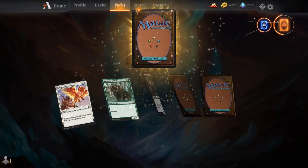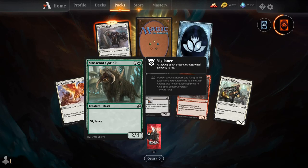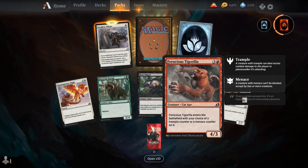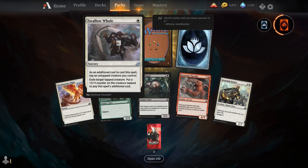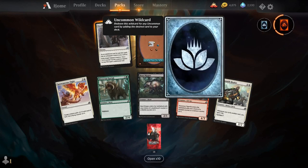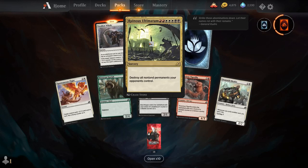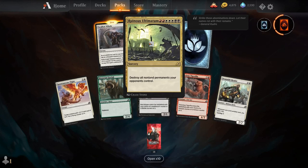Spontaneous Flight, Woskgor, Boot Nipper, Ferocious Targrilla, Drannith Healer, Swallow Hole — I think this is actually going to be very good as well. And our rare is Ruinous Ultimatum — the Mardu Ultimatum. For 2 red, 3 white, and 3 black, you get a sorcery: destroy all non-land permanents your opponents control. It leaves your stuff perfectly intact.